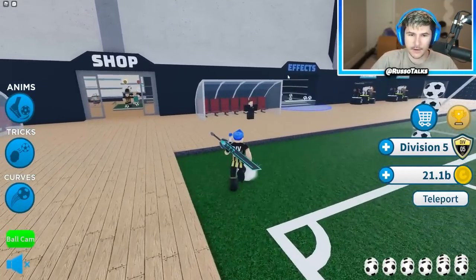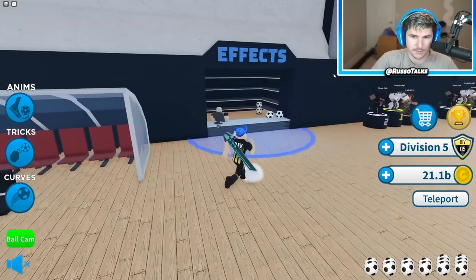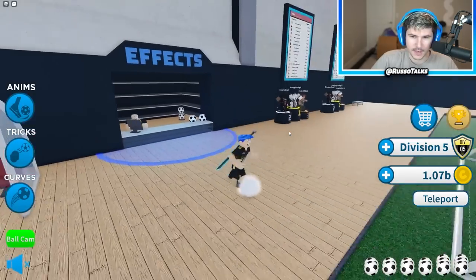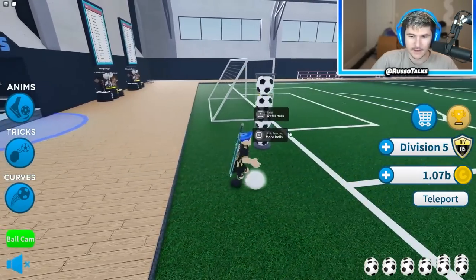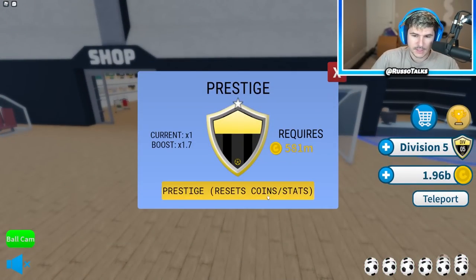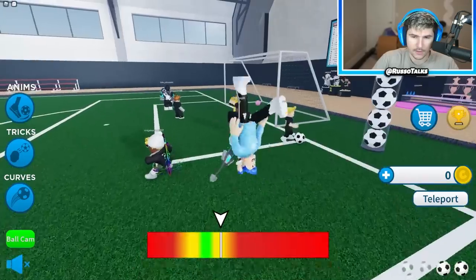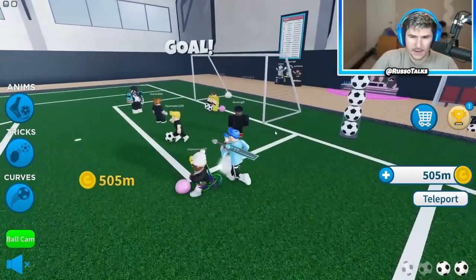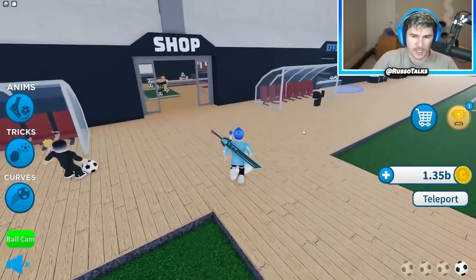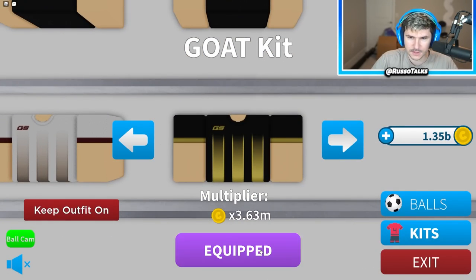They'll give me 10 minutes of insane boost. The boost bundle gets everything — all boosts for 15 minutes. The boost bundle got everything for 15 minutes and it added the ones I already bought. And I can buy trillions of coins. So I have the best ball, the best kit. I upgraded my stats a lot, but I can't go further because I need to prestige. What's effects? Oh, this is like trails and stuff. Let's buy a blue trail. Now I have a blue trail. So when I score, look at that — that's sick.